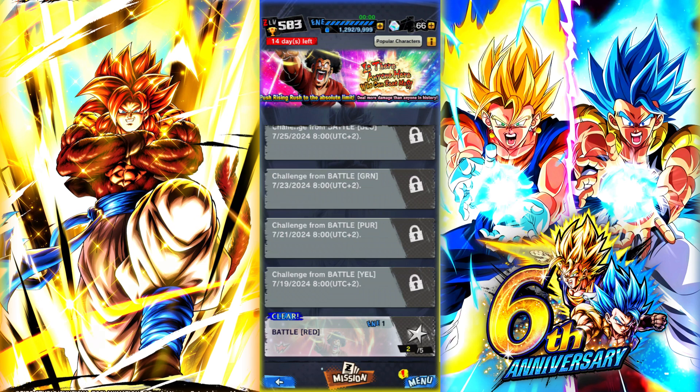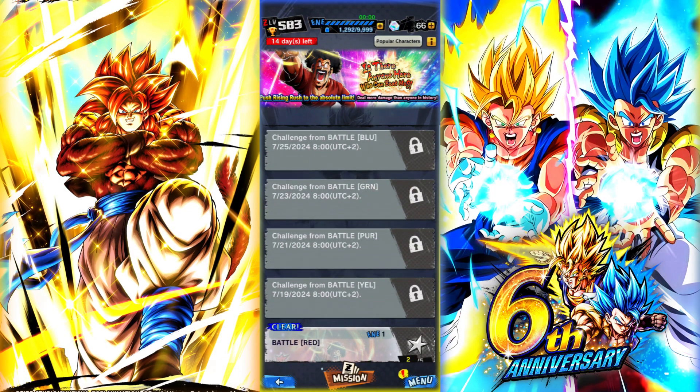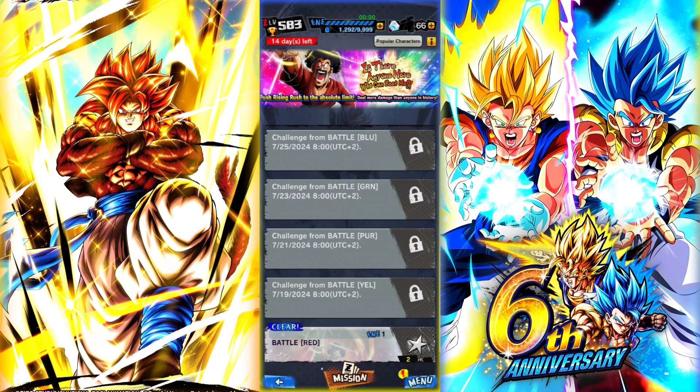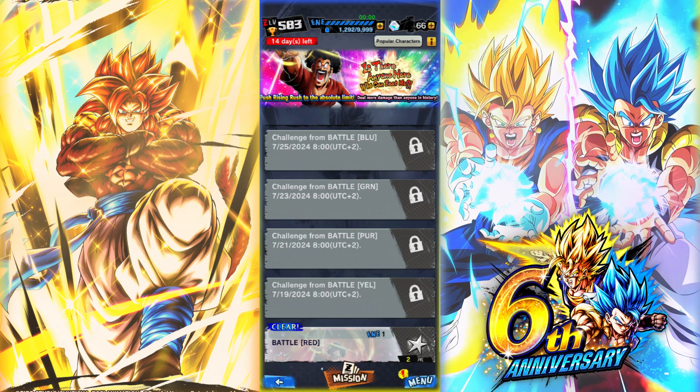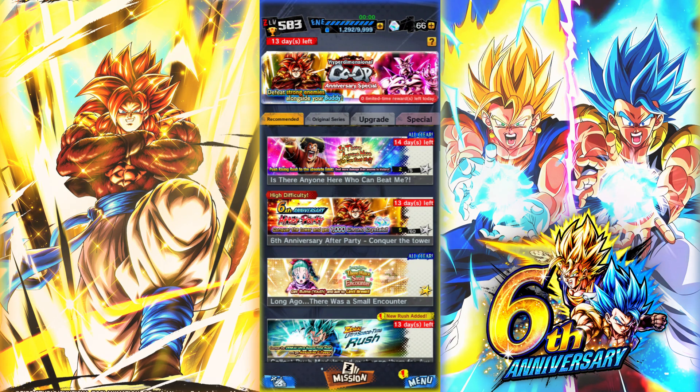Then we still get Yellow and Purple challenges. Purple is probably Ultra Super Saiyan 4 Vegeta, and the Challenge Battle Blue is going to be Majin Buu Saga Vegito. For Yellow, it should probably be Gogeta. Green, of course, is God Goku if you don't have it.